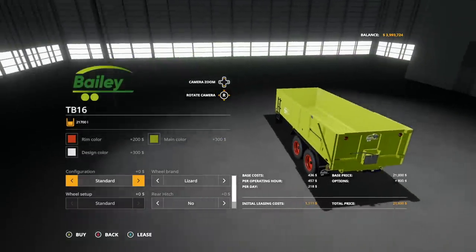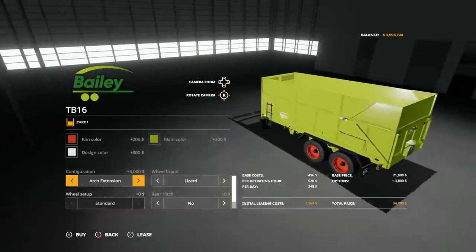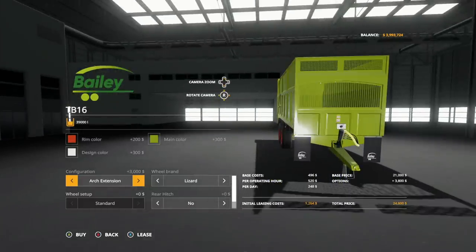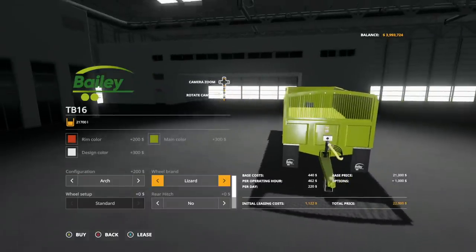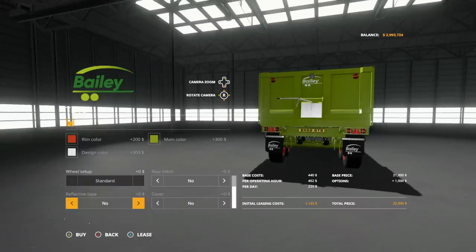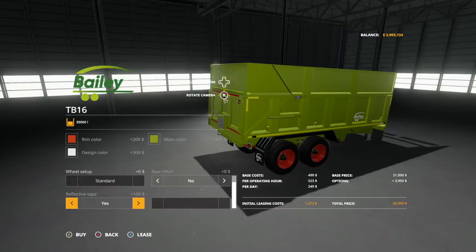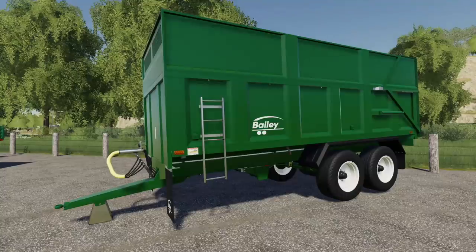Rim color is whatever you want, main color is whatever you want, and design color - oh yeah, there we go. Configurations we have Standard and Standard Extension - just an extension on there. You can also add an arch in the front, giving you two capacities plus the arch option. Wheel brands include Lizard and Michelin. You can add a rear hitch, reflective tape, and a cover - but note that no cover can be added if you have the extension on. Keep that in mind.